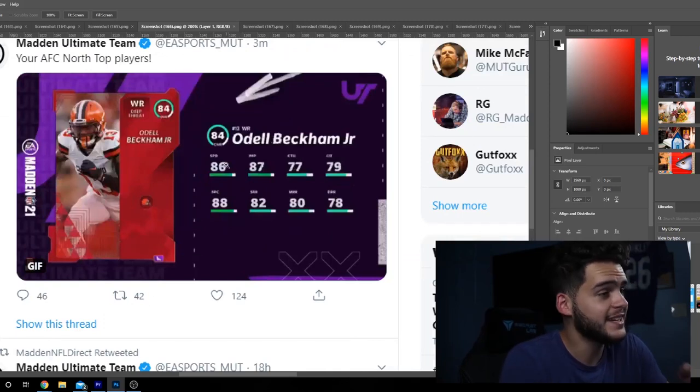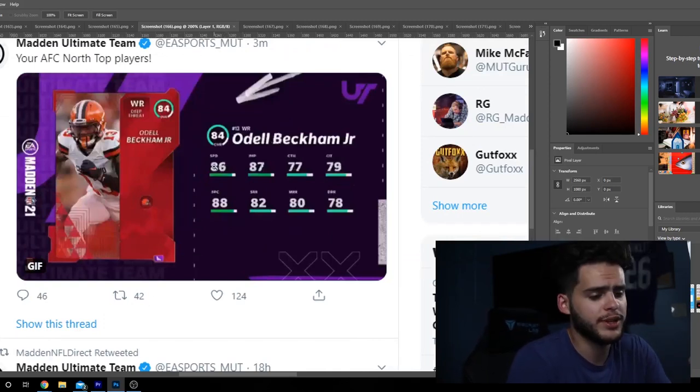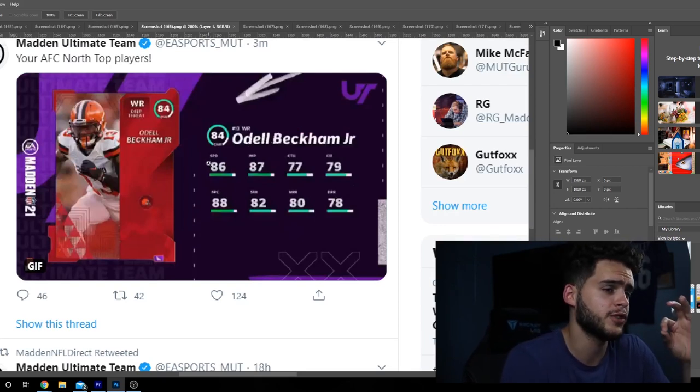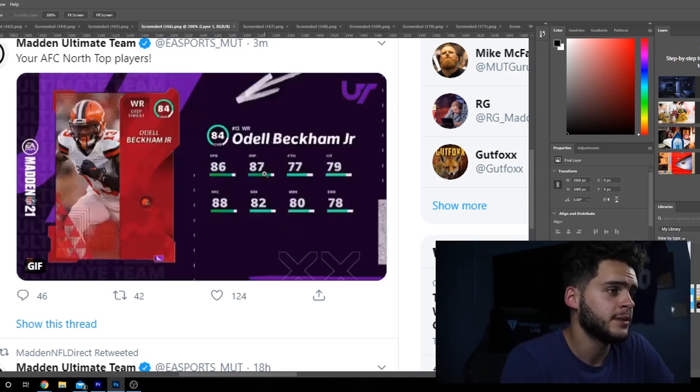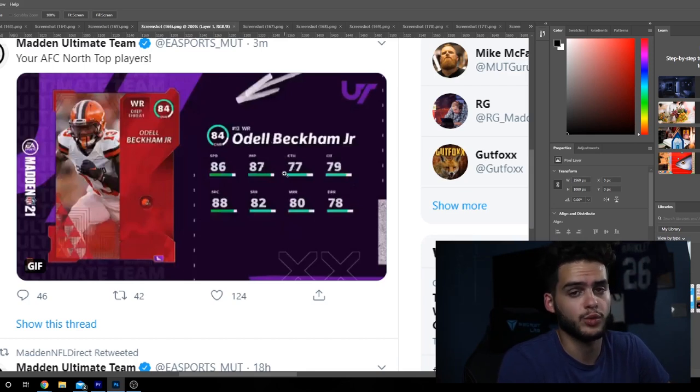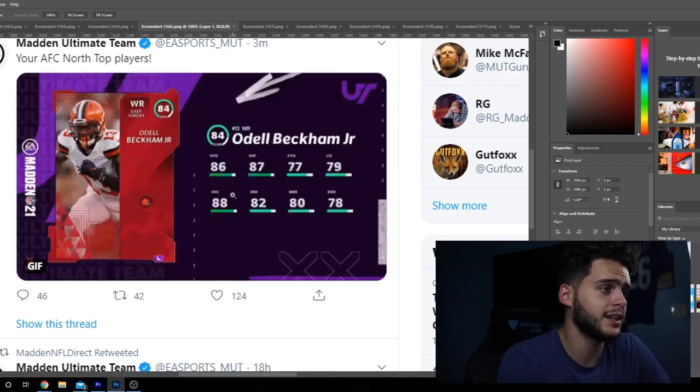Next, Odell Beckham Jr. with 86 speed — that's huge. He's an 84 overall and is going to be one of the budget beast wide receivers at the beginning of the year. You don't gotta go for Michael Thomas, Julio, or Hopkins. He's got 87 jumping, 77 catching, 79 catching in traffic, 88 spec catch — which is big if aggressive catch works well early. 82 short route running, 80 medium route, 78 deep route. Power him up and chem him up, you could probably get that spec catch to a 90 with 87 speed — gonna be one of the best wide receivers.